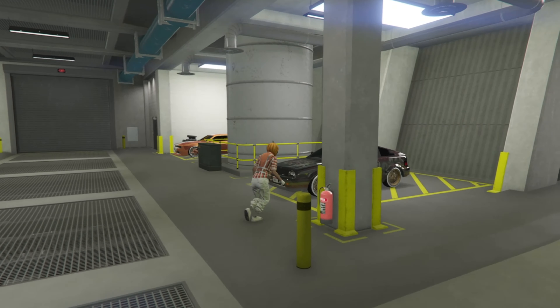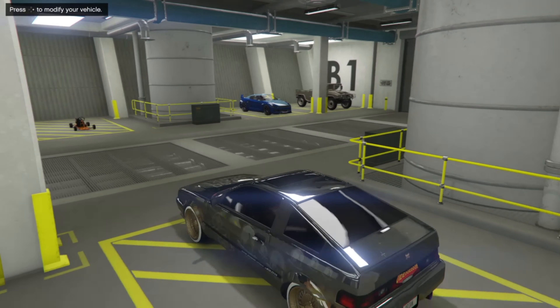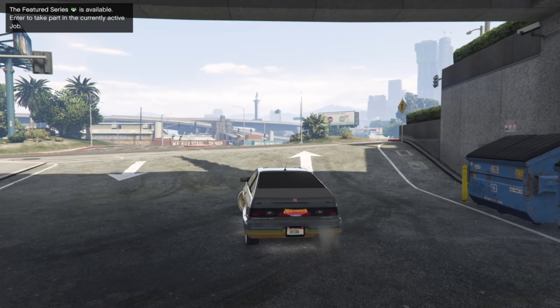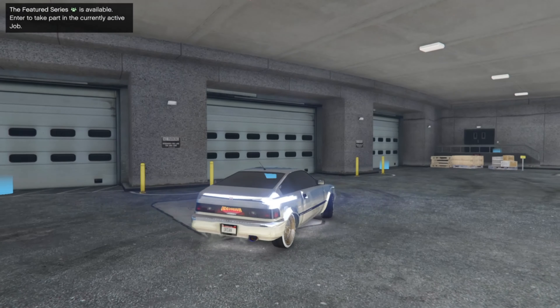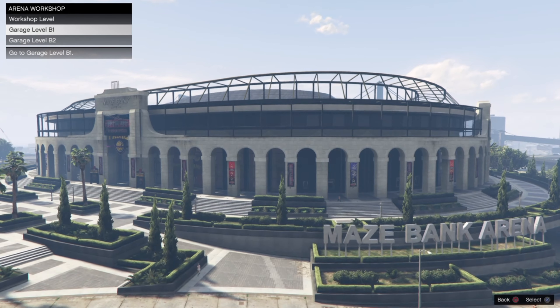Once you are at the screen where it says Join Session on your friend's name, you want to double tap the PS4 button so you can be hovering over Garage Level B1. Click Garage Level B1, then double tap the PS4 button and start spamming X where it says Join Session on your friend's name.